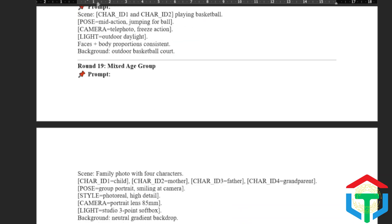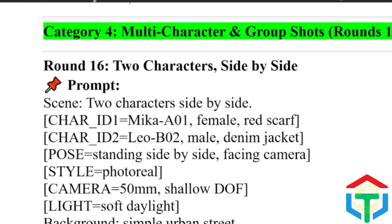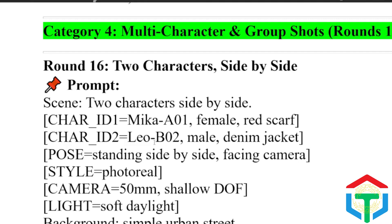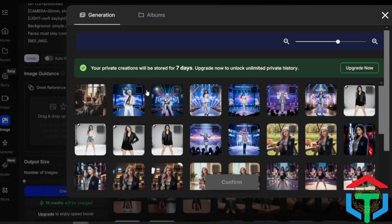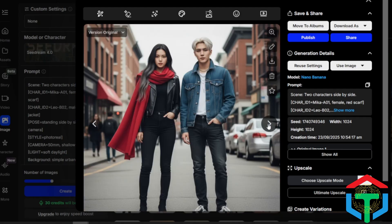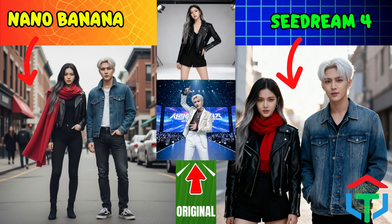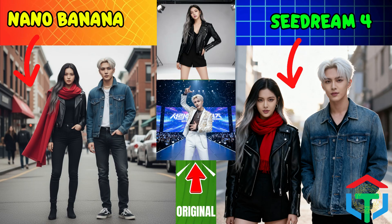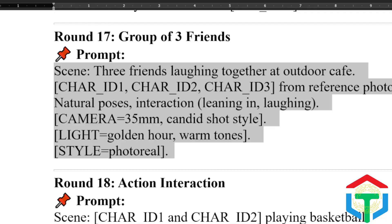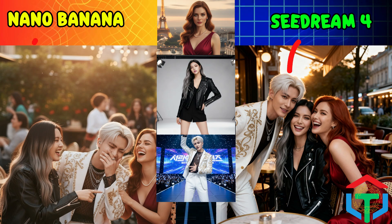Next up, Category 4: multi-character and group shots — this one will push both AIs to their limits. Keeping faces consistent, proportions correct, and interactions natural is one of the toughest challenges for any AI model. First test: two characters standing side by side. Can both AIs keep identity consistency from references? Seedream handles facial consistency almost perfectly. Nano Banana nails lighting but sometimes shifts facial features. Which one wins Round 16? Next up: can they handle a group of three? Seedream does well with natural hand placement and expressions. Nano Banana adds cinematic mood but sometimes merges features. Who looks like the more believable group of friends?